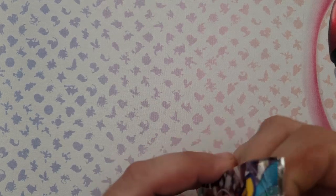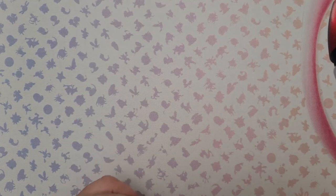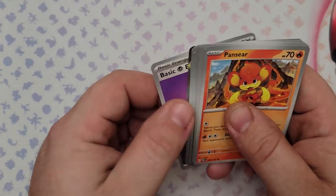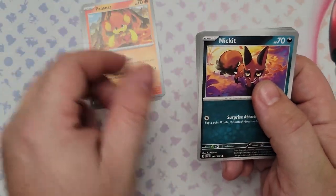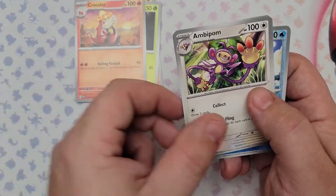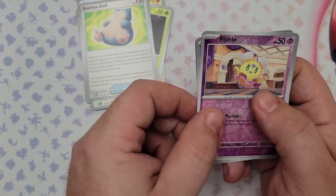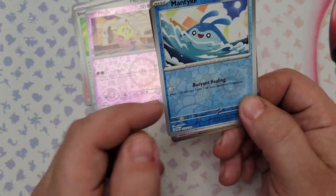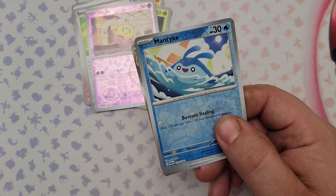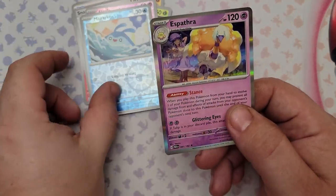Pack number 13: Pansear, Nymble, Gligar, Blipbug, Croconaw, Ambipom, Snorlax Doll, reverse foil Flittle, reverse foil Mantyke — which I actually like since it heals 120 damage from your bench Pokemon for no energy with all the bench damage we're taking. And the rare is Espathara.